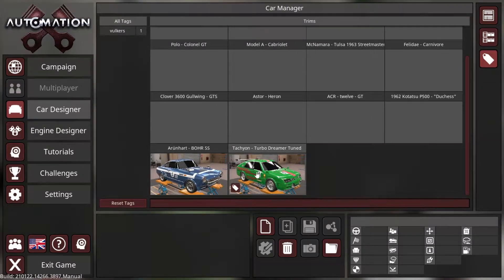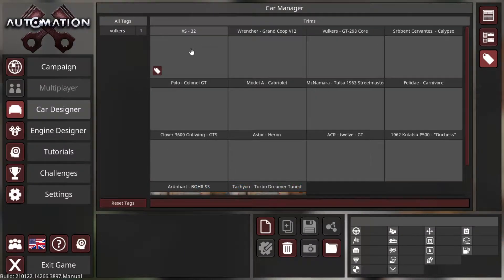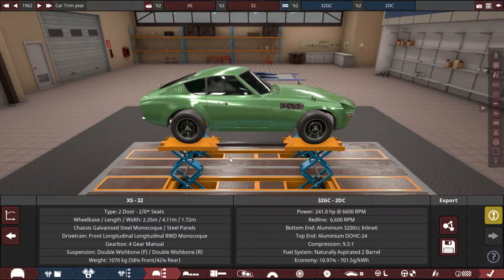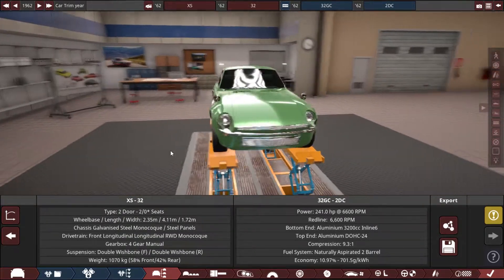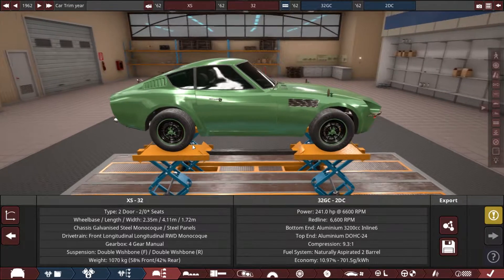These two here are mine — this is the previous one from the Rally Challenge, and this one is for this challenge particularly. First of all, we've got the XS32. This one seems to use a sort of Nissan Fairlady type of body style, it looks like. Quite interesting — I like the rims there.